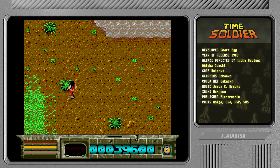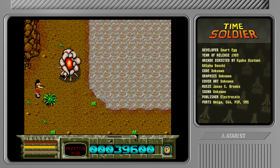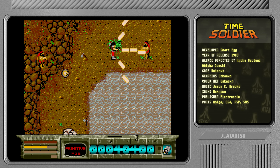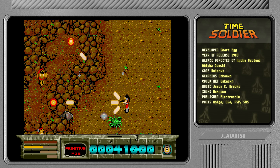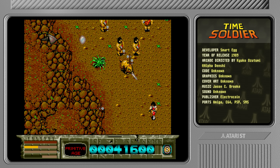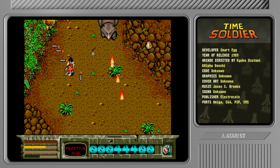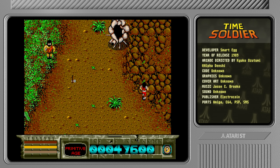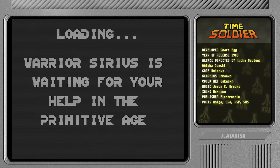One annoyance is that the collision boxes for some of the shrubberies or whatever are way too large — you get stuck on stuff constantly. That is quite annoying, but otherwise there's not too much to complain about — this is really well done. Good work, Smart Egg — I think that was the name of the developers, or Clever Egg or something like that. That power-up looked like it was out of reach but you could still get it — I like that.